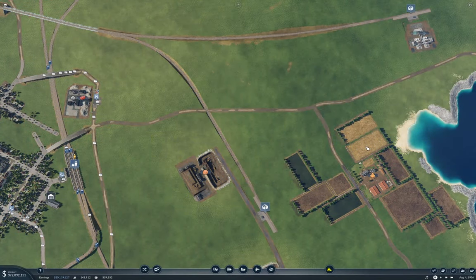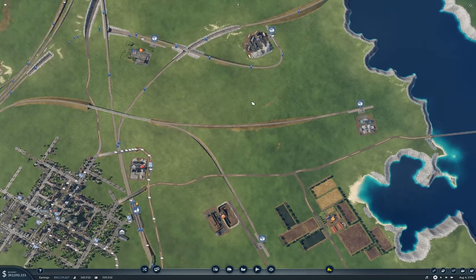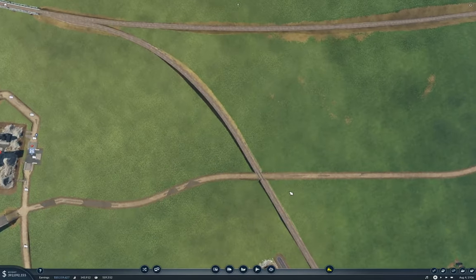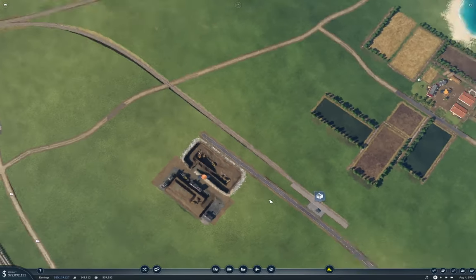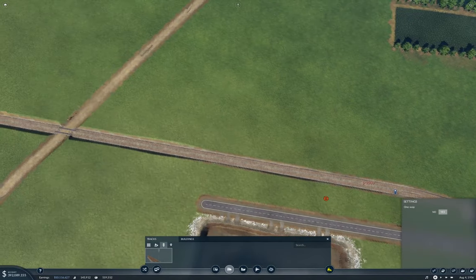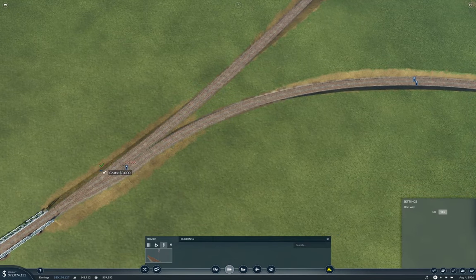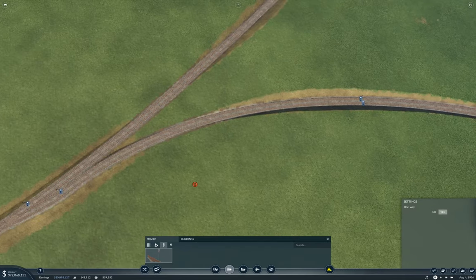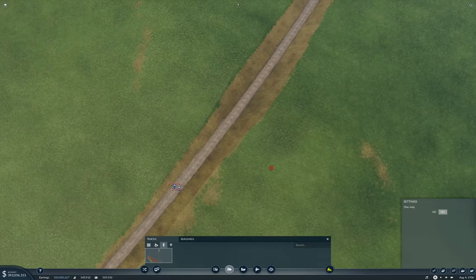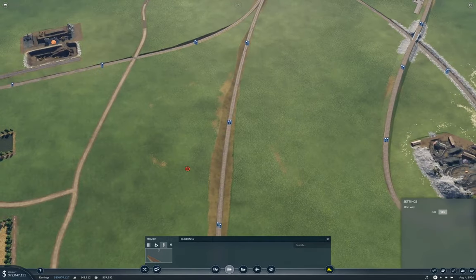Hello everyone, welcome back to Transport Fever 2: Tropical Fun. Last time we plumbed in some routes and I cut it just before putting signals and flinging trains. So the first thing to do is fling some signals on here so that multiple trains can operate without conflicting. That's the point of signals — if you only ever had one train you'd never need to put a signal anywhere.